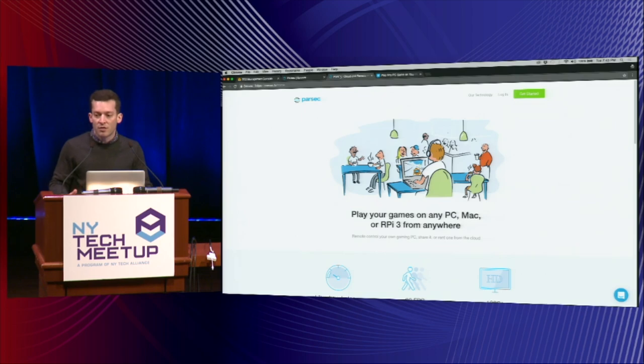So you don't actually have to buy a MacBook Pro or a desktop computer or something like that to get access to the content and the software that you want to use. At Parsec, we've spent the last year building out our software to make it so that it feels like you're using a computer right in front of you when you're actually using a cloud computer or a computer that is accessible from your own home or a friend's computer.